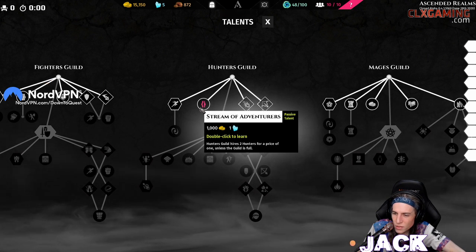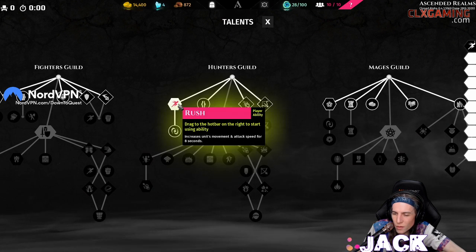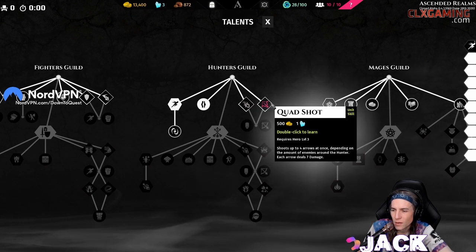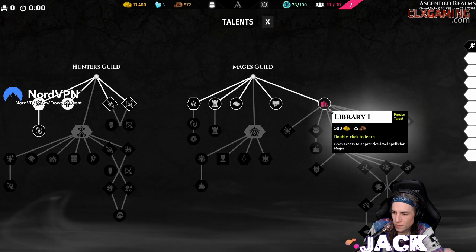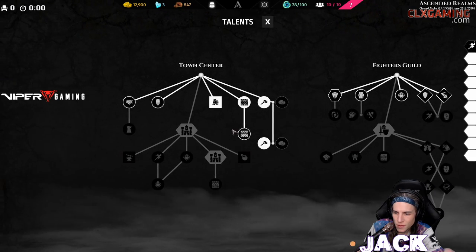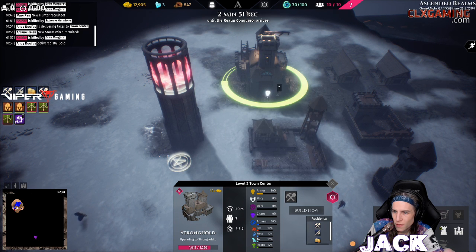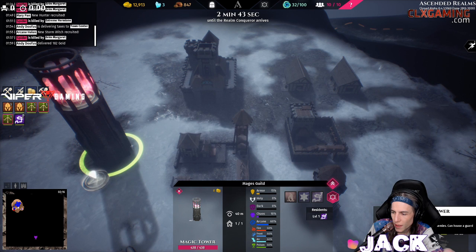Poison era, stream of adventurers — two for the price of one. I'm pretty sure I just have a bunch of money right now so I can quadshot, I can do like all sorts of stuff. This is crazy. Hunter's Guild level 2. Two minutes until the Realm Conqueror arrives — oh snap, I need more housing.